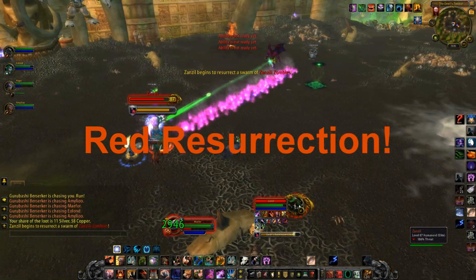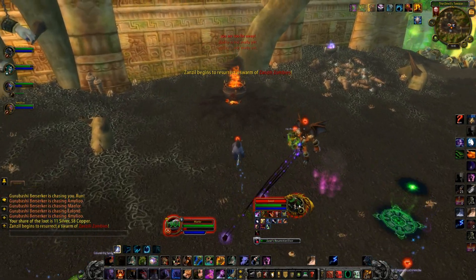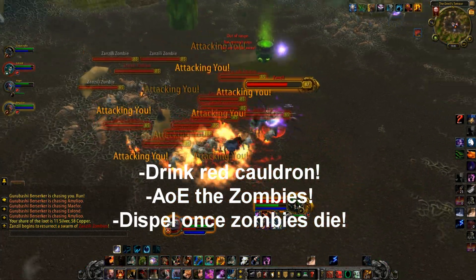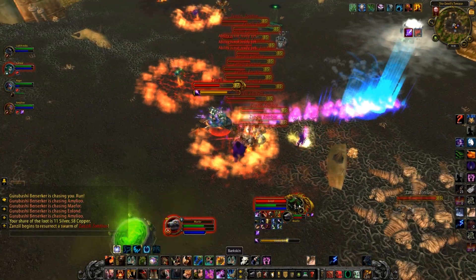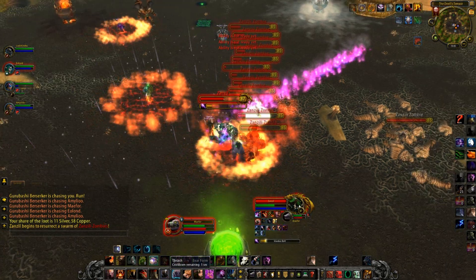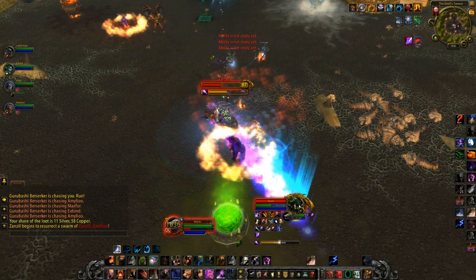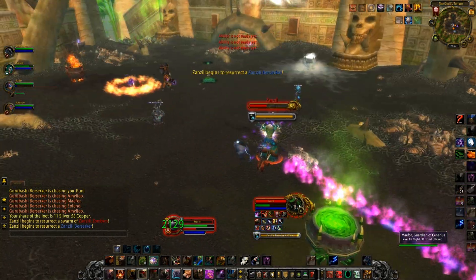Another ability is Zanzil's Zombie Resurrection Elixir, the red-colored ability. The Elixir will resurrect a group of zombies to attack your group. To deal with these zombies quickly, drink from the Burning Blood Cauldron to gain the Hellfire buff. Keep in mind, however, that the Hellfire buff will also cause friendly fire to other nearby players. Healers can either save a big healing cooldown to combat this, or you can use ranged DPS to take down the adds while the tank alone grabs the Hellfire buff. Melee need to be careful not to get themselves killed by standing near the tank for too long during this phase.